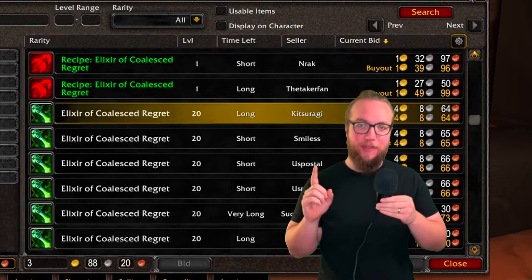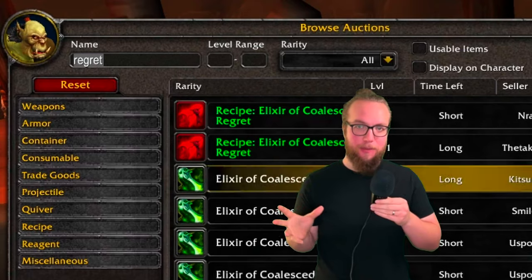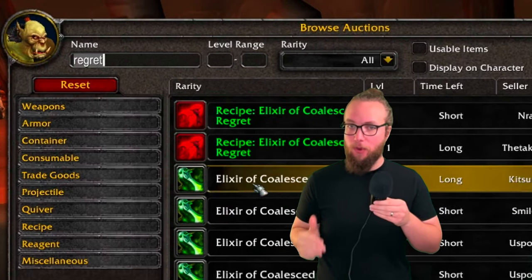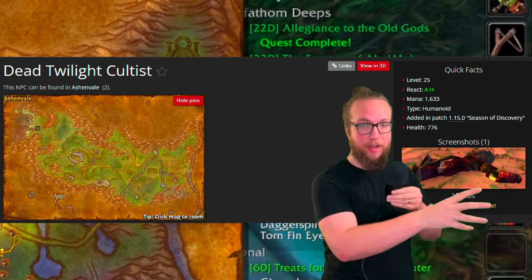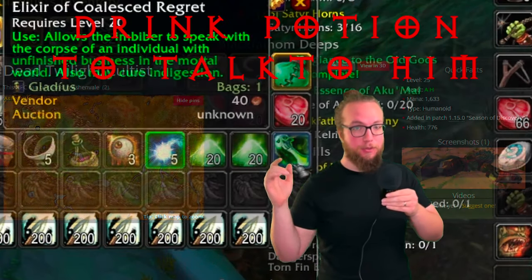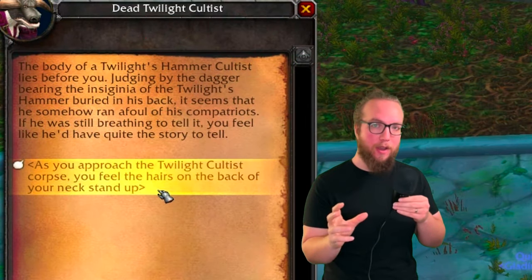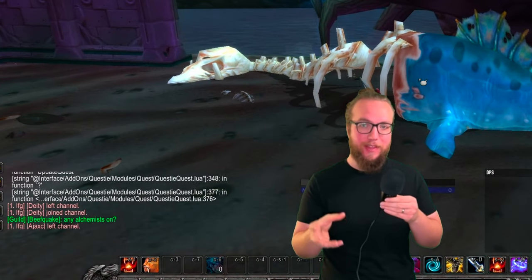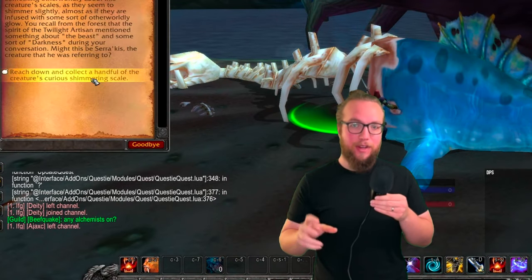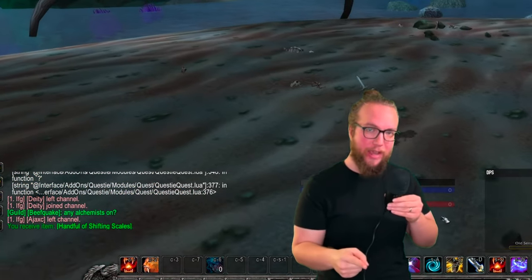First thing we want to do is get this coalesced elixir of regret. This is going to be on the auction house and it's going to be a little bit expensive — I picked up mine for about four gold. Next we want to head over to the Zorm Strand and we're going to be looking for this tauren. You'll go through some dialogue options and he's going to point you towards the raid. If you've cleared up past Gamora, you can walk over and interact with the corpse of the Threshadon right next to the boss to get a handful of scales.